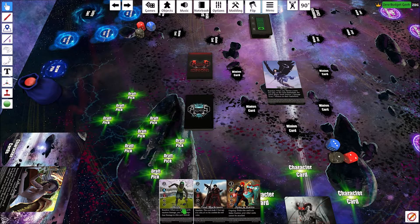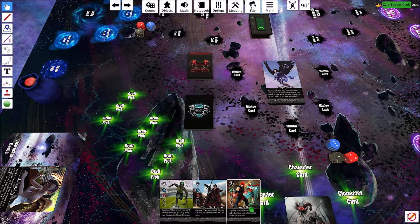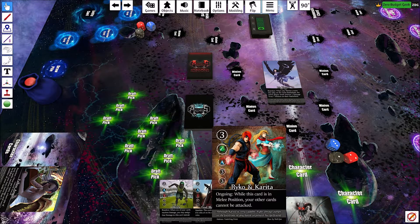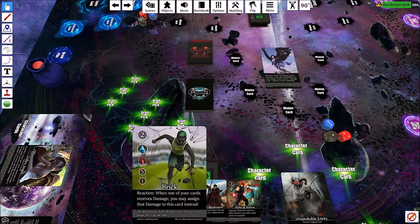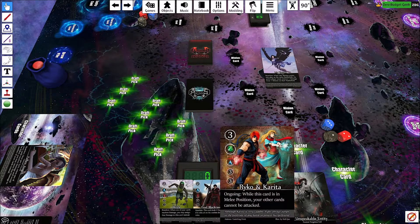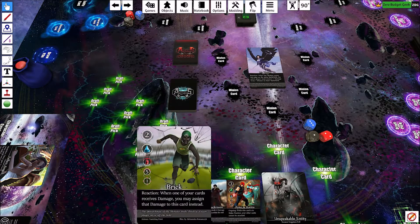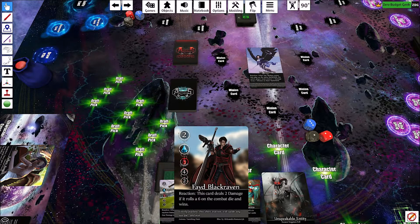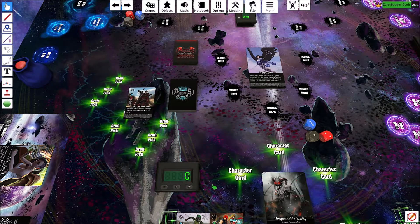We'll draft our first three cards and prioritize damage dealing. There's Brick who we had last time, Fade — Black Raven does two damage if it rolls a six on the combat die and wins, but that's kind of unreliable. Then there's Raiko and Karita — while this card is in melee position, your other cards cannot be attacked. That could be really good. Raiko and Karita are better with healing support, but I think we need the extra damage potential — let's go with Fade. He's our blue melee character.